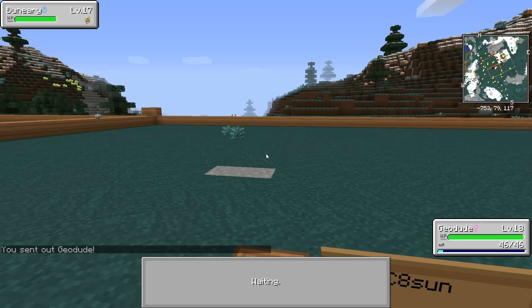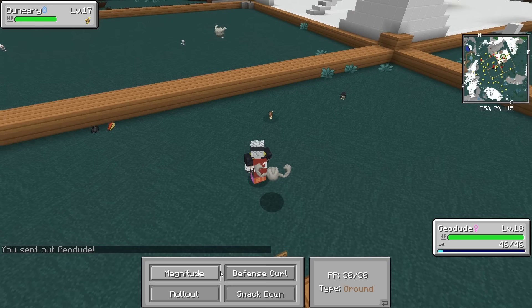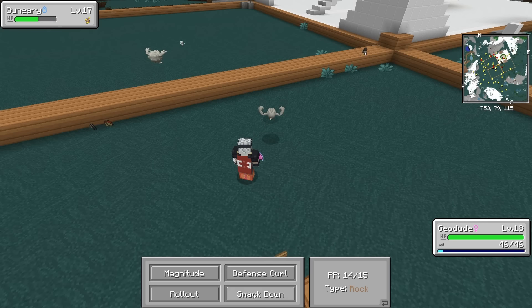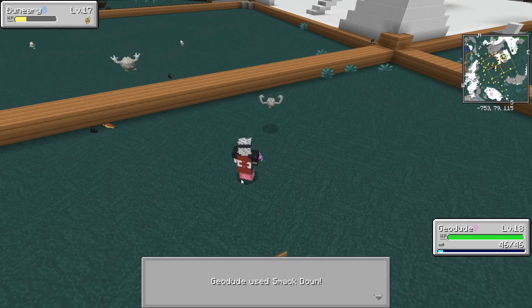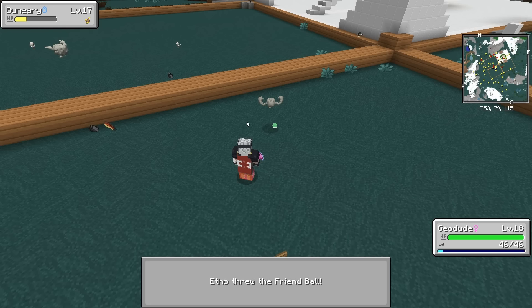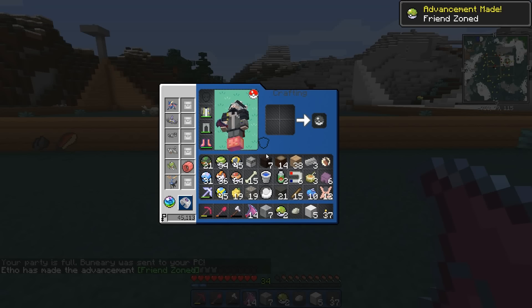Got another Bunnelby — this time I checked out a level 18 Geodude from my computer so hopefully we don't hit it too hard. Let's go for Smackdown. Foresight, okay — Smackdown, okay — we'll probably do one more hit. Baby Doll Eyes, Smackdown, okay — I think I'm gonna try using the Friend Ball. If the Friend Ball catches it we're gonna get 200 happiness right off the bat. We got him! Friend zoned!